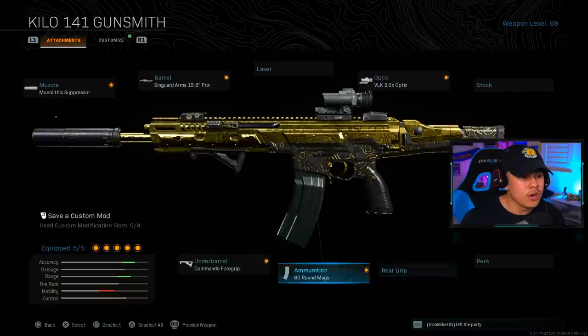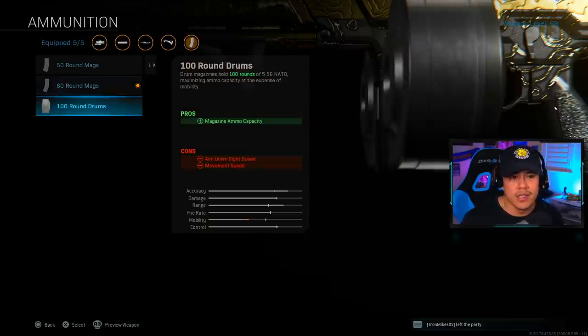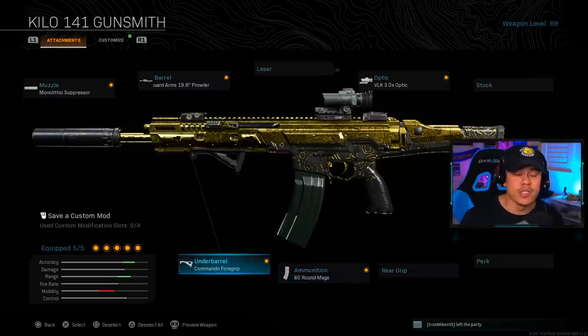For the ammunition, I'm going to be running with the 60 round magazine. 60 rounds is more than enough to down your opponents. If you want to run with 100 round magazines, note that the movement speed and aim-down-sight speed penalty is definitely going to make you slower. If the gas is coming in and you're running 100 round mags, you're most likely going to get caught in the gas and die.